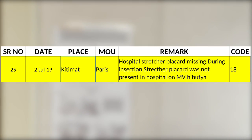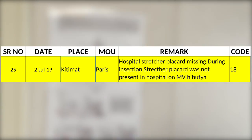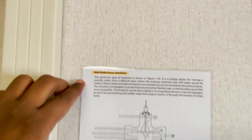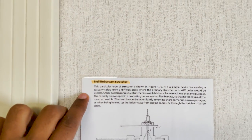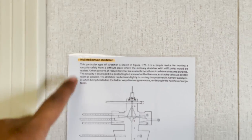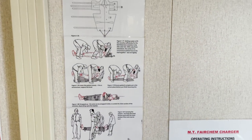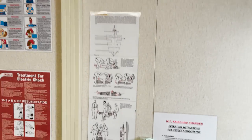Now we'll continue with further checks in the hospital. There has previously been a PSC remark that the hospital stretcher placard was missing. On most ships you will find a Neil Robertson stretcher, so make sure you have the placard posted showing how to deploy the stretcher.